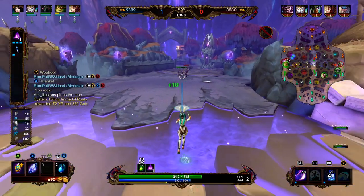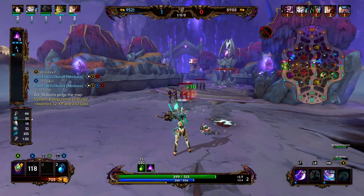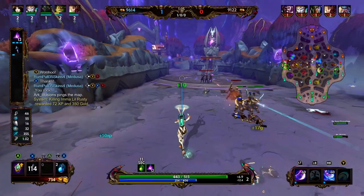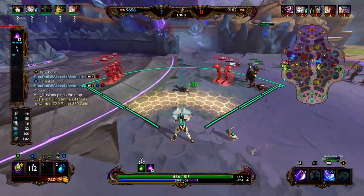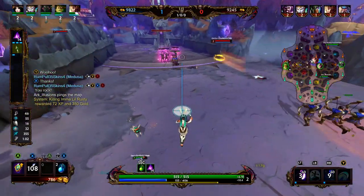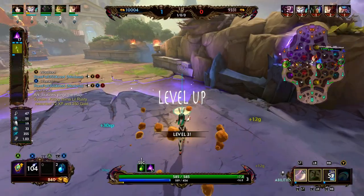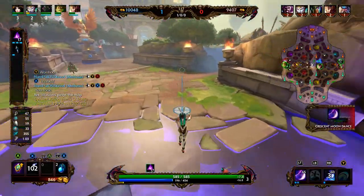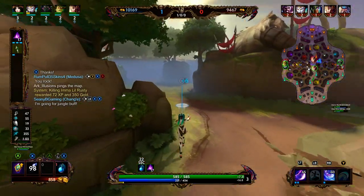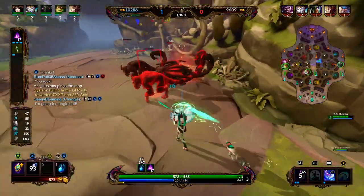Now we're waiting for our jungler. If our jungler comes early we'll try to invade their red; if he's a little late we'll just go for our red. We clean up wave, positioning ourselves to hit the whole wave with the 1 and the 2. Mercury has to deal with minions so he's not really going to push right now. Their Mercury showed up to lane before our Mercury, so it looks like we're just going to go for our red.